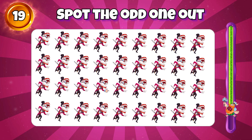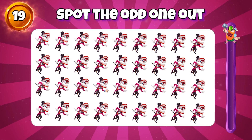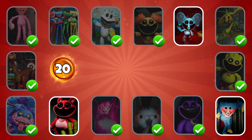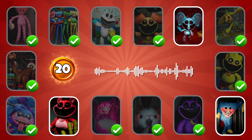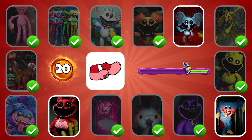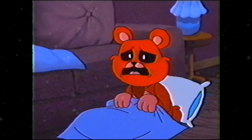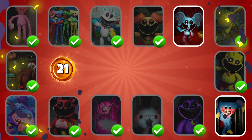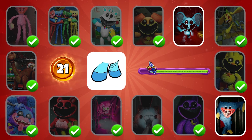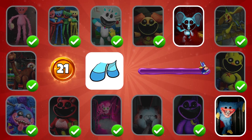Round 19 — spot the odd one out. It's here. Round 20 — listen to the voice to guess the monster. Round 21 — which monster's voice is this? Correct, it's Baba-Hunt.